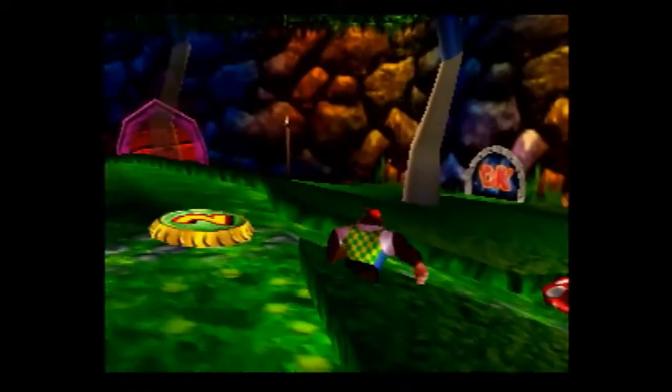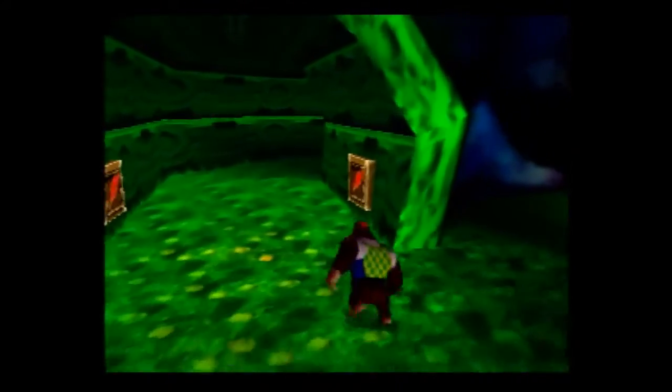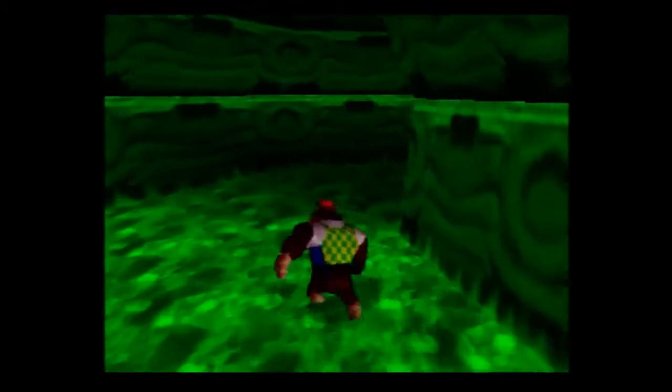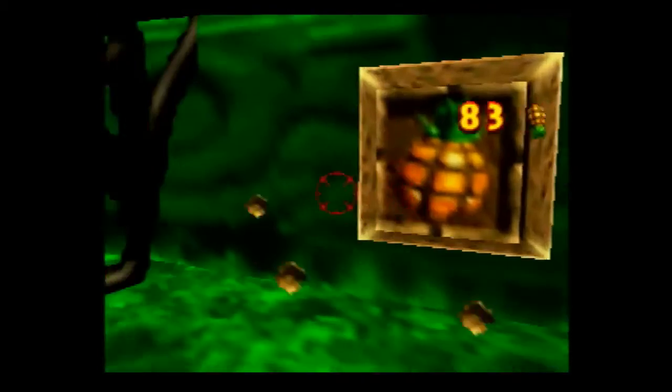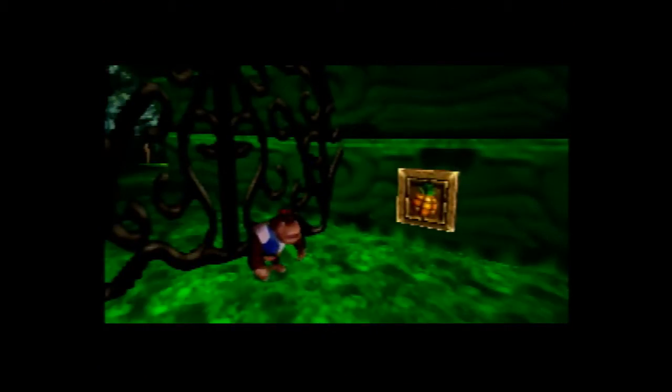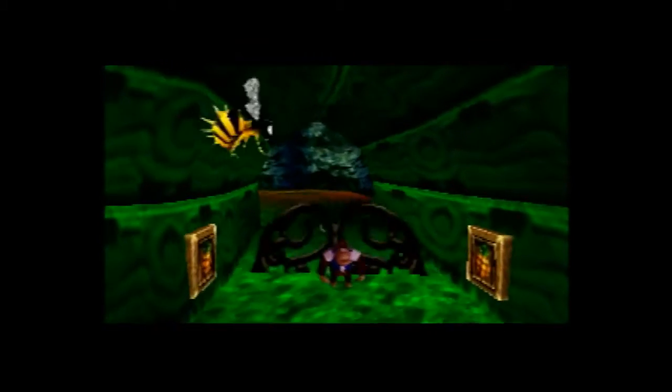Now I just got to remember which door it is. I think it's the green door - yeah, it's going to be the green door. We'll explore the green door area just a bit. Right as I activated the door - getting the two pineapple switches unlocks a totally new area.